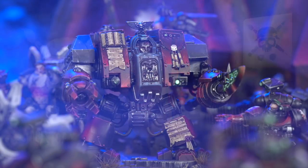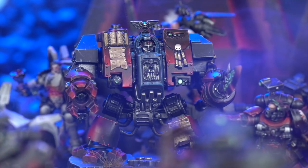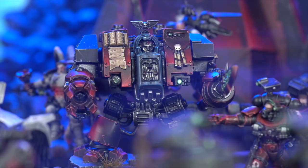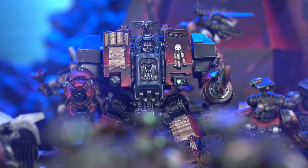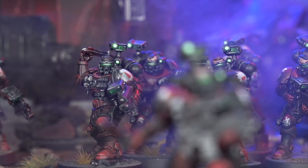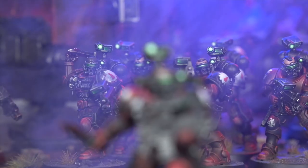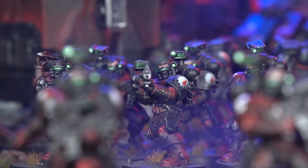We have an all-new model provided by my opponent — a Librarian Dreadnought. This is my first outing ever running him. I have to run the Sanguinary Discipline on him, so I haven't picked those powers yet but they'll be in the list description below. Then we move to Troops, where I have not one, not two, but three units of Incursors — a staple in my Flesh Terror lists. They're good at doing actions, sitting on objectives, and applying board control. You don't really want to hold a primary objective with a 320-point unit of Sanguinary Guard.